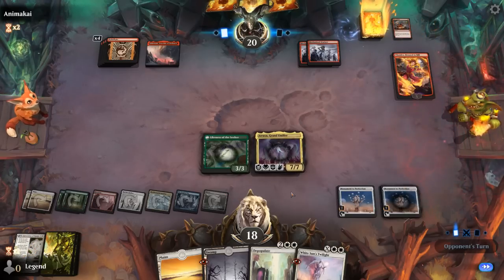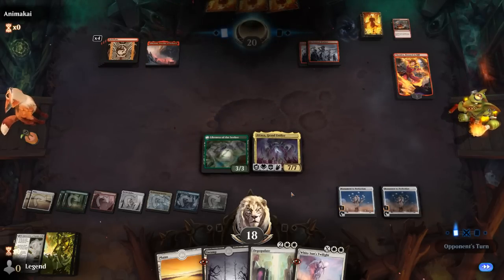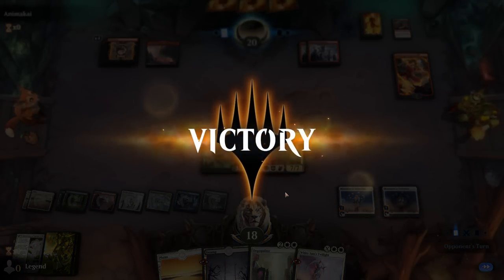We'll see if they can kill Atraxa. If not, we can Whitesun's to gain a bunch of life back next turn, and the turn after activate Monument for the win. Our opponent concedes.